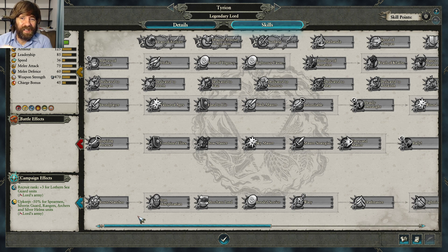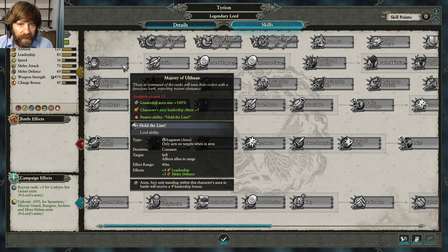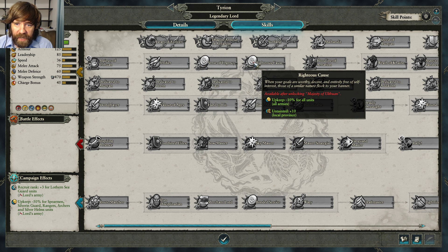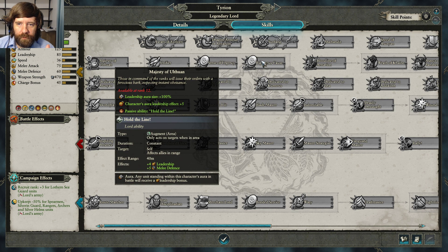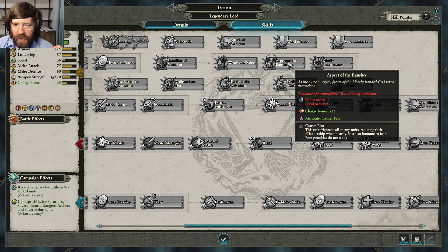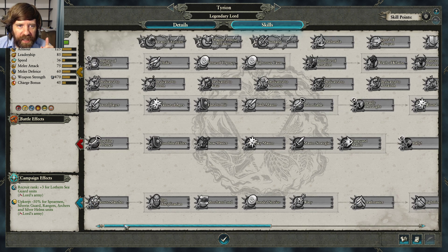In sieges where movement matters less, take Tyrion off the mount. In open field, the mount is usually a good idea. The specialty skills starting at level 12 include extra leadership, various stat bonuses, diplomacy with High Elves, extra global recruitment capacity, and faction-wide upkeep reduction — which is massive. Be careful with some of the power skills like Bloodline of Aenarion, which gives plus 20 weapon strength and melee attack but causes minus one public order in all provinces.